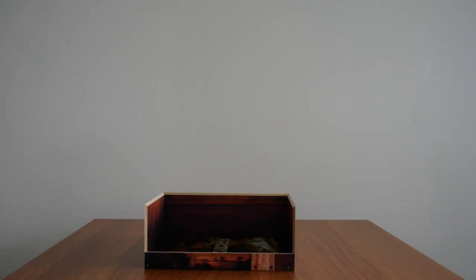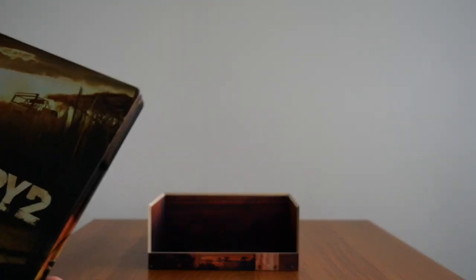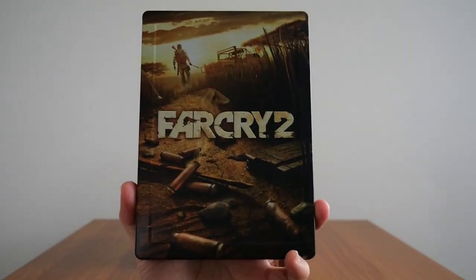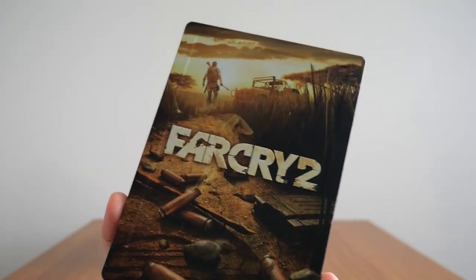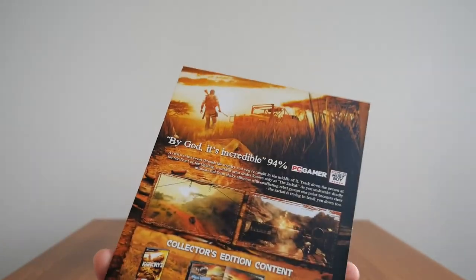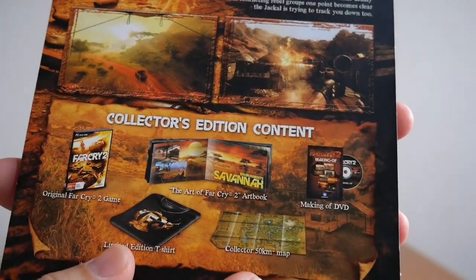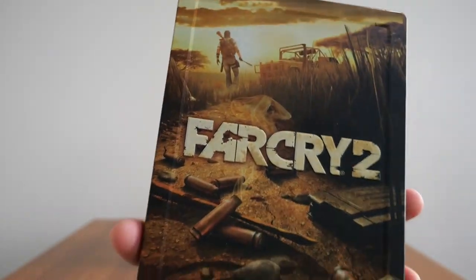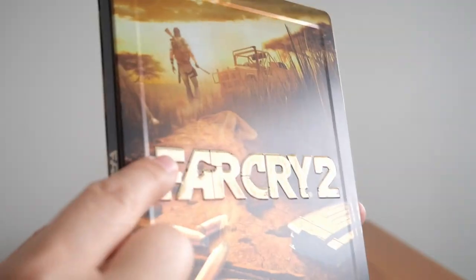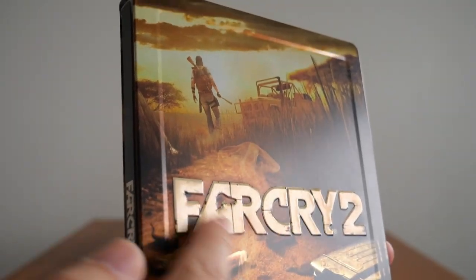The last item in the box is a steel case which contains the making-of DVD. If you noticed earlier in the card surround, there's no mention of the steel case anywhere, but I got it. It is an embossed steel case — hopefully you can see that. The side is also embossed. There's the spine, and the back shows — I can't remember if that's one of the buddies or the protagonist.